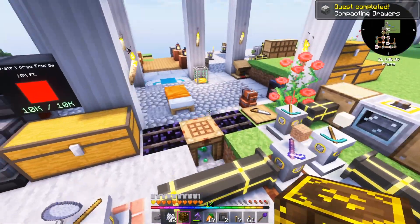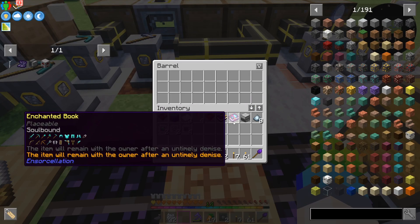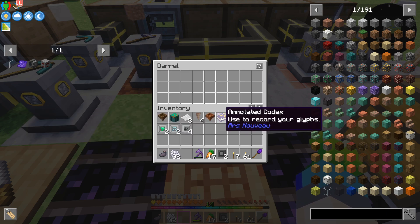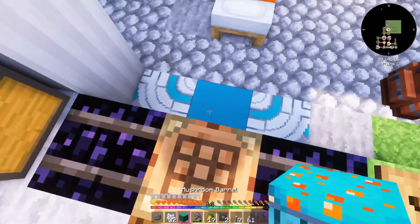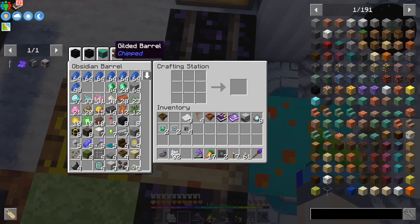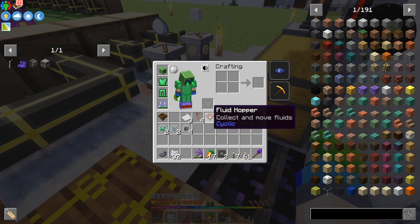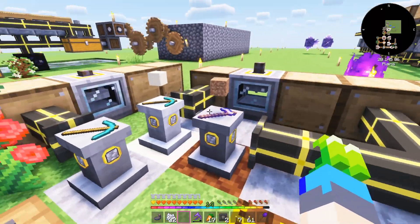What is that — a gilded barrel? It doesn't do much, honestly. We have a soulbound compacting drawer, annotated codex, muffling upgrades, a mushroom barrel from Chip. Let's put that there. We've got various different storages, a wooden hopper, a fluid hopper, an ink sack, and some item transporters.